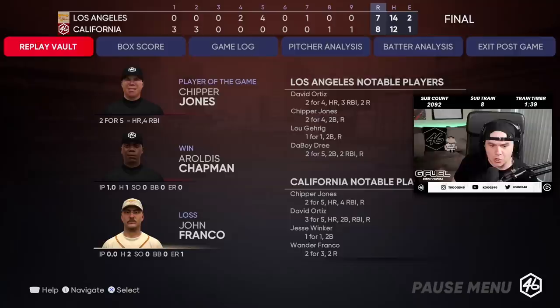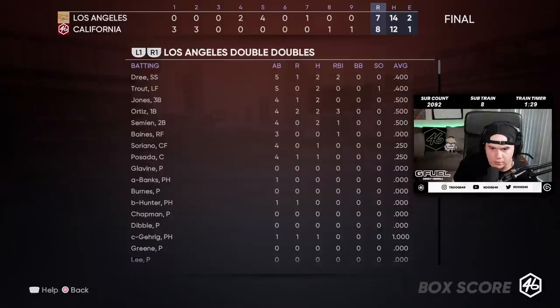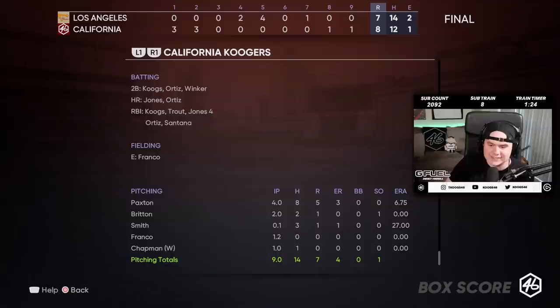Big time dubs right there. This is a highlight play? Chipper Jones, four RBIs. Chapman got the win. So what was the final line for James Paxton? Four innings, eight hits, five runs — three of them earned, because there were some errors in this game. This was a weird one.